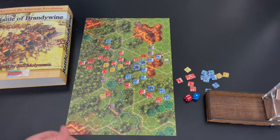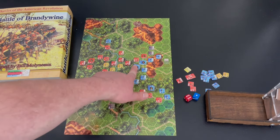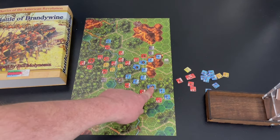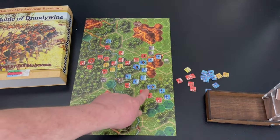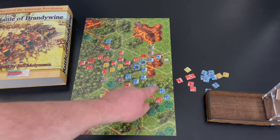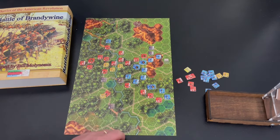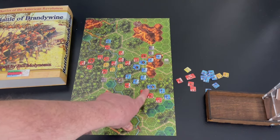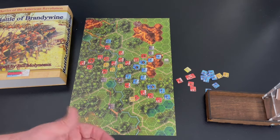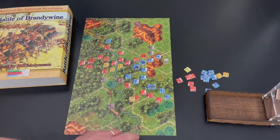I would classify this as a very introductory skirmish-level war game where you'll learn the basics of battlefield command. Leaders help — for instance, we have Washington stacked with a reduced line. A reduced line only hits on a six, so rolling a six here would be great. With a leader attached, if you miss you get to re-roll immediately — that's the real benefit of leaders. If a leader is with a unit that gets eliminated, you do a casualty check: roll a d6, and on a four, five, or six they're a casualty; on a one, two, or three they simply retreat.